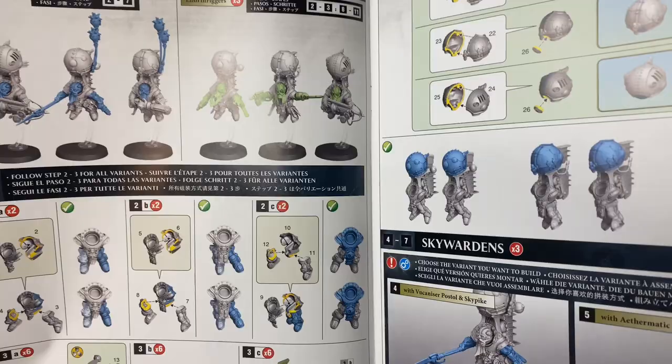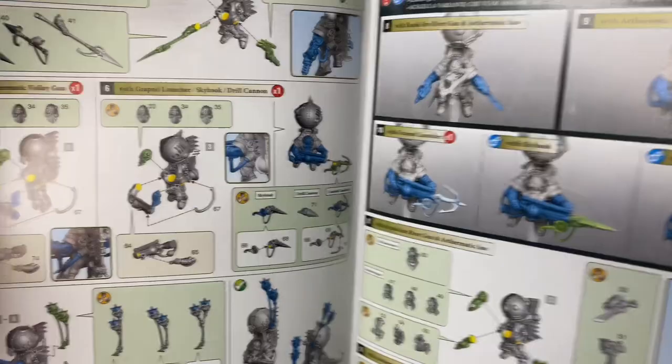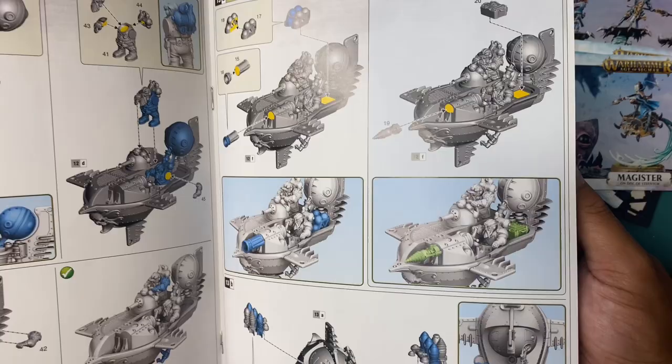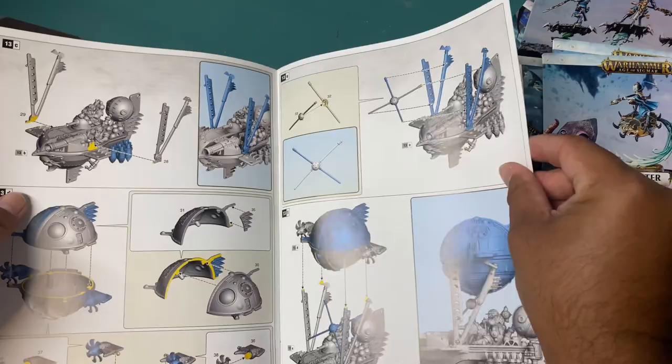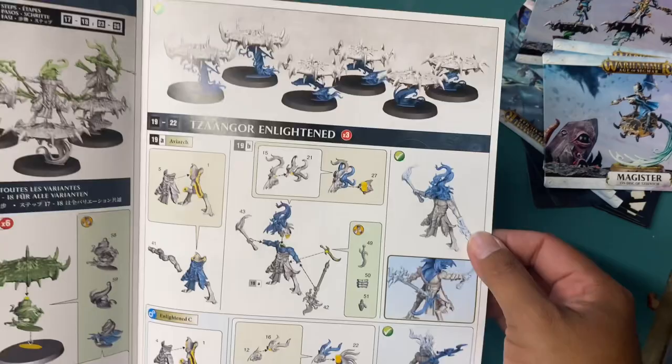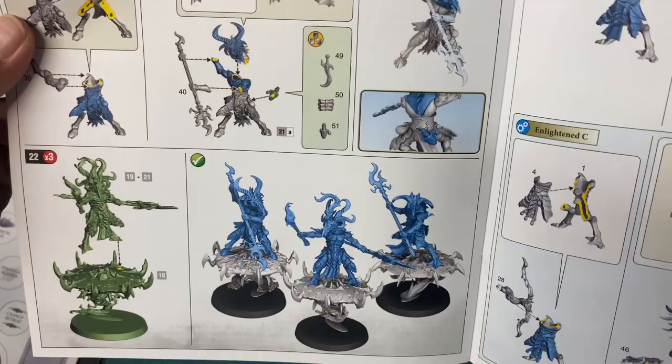Then you've got the different ways you can build the models — these multi-build kits. It's really cool how they're able to create completely different-looking models just by changing some of the armaments and some of the little decorative bits. Then there's the gun hauler — that's going to be pretty cool, a floating airship. Then you've got the Disciples of Tzeentch in the back: the Magister on the Flying Disc, the melee and ranged guys — the Enlightened and the Sky Fires. They look so awesome. And then you've got a page for the Screamers, which seem simple to build in comparison.